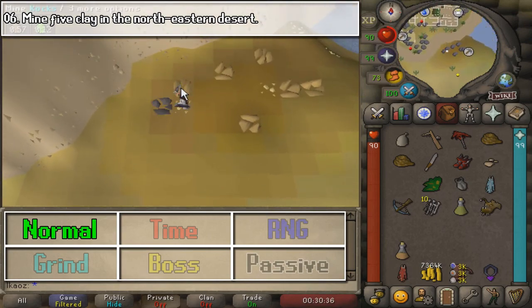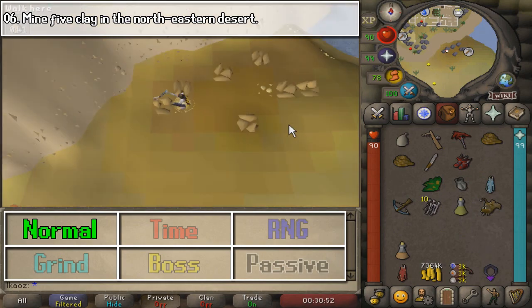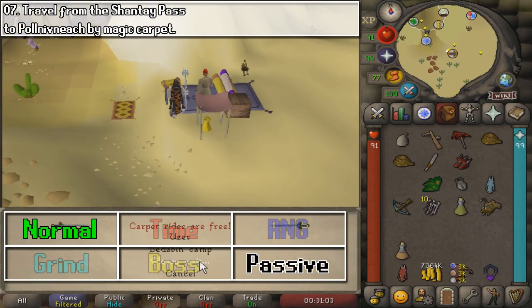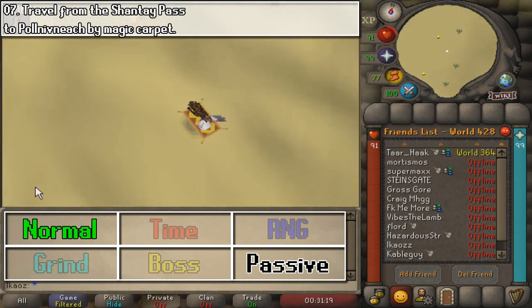For the next one, we are going to mine 5 clay northeast of where we were. Once we do that very easy task, go ahead and teleport or run all the way back to Shanty Pass, where we are going to travel to Polnivneach with the magic carpet.